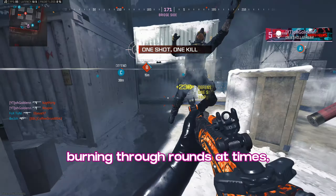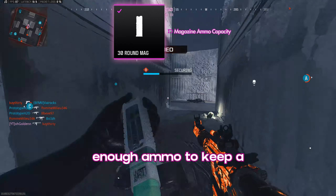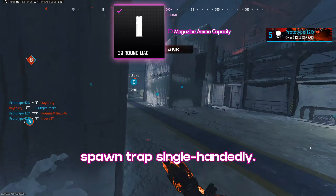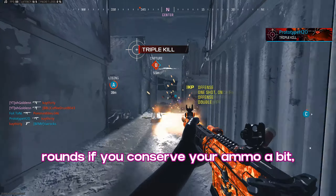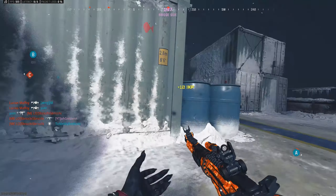Lastly, with the Riveter burning through rounds at times, I added the 30 round mag for more than enough ammo to keep a spawn trap single-handedly. You could probably get away with less rounds if you conserve your ammo a bit, but 30 is overkill, and that's just how I like my shotguns.